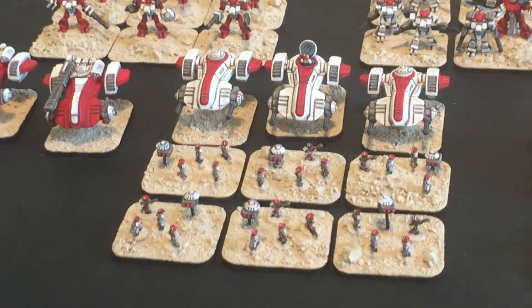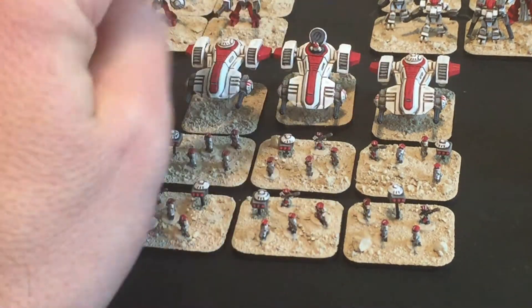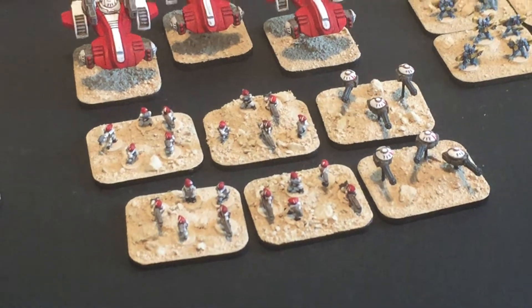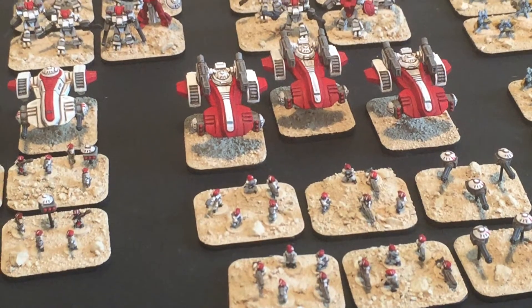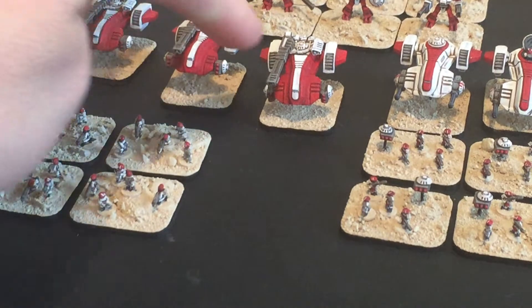Then there's the Devilfish — the Tau Devilfish, though the Onslaught Miniatures version is called something different. They look very much like Tau though, I think you'll agree. Another unit of Pathfinders with gun drones. Behind them are the Tau main battle tanks — these ones have got the rail cannon on, and these ones have got the twin fusion blasters.